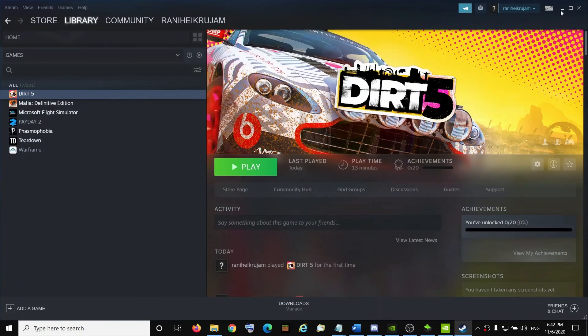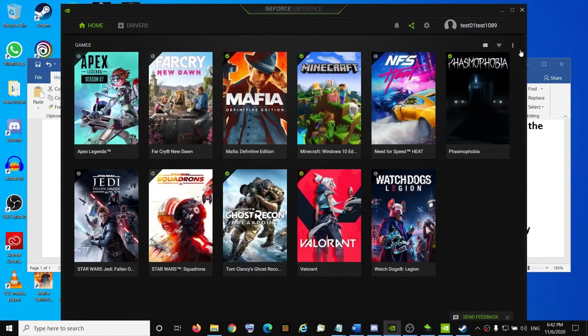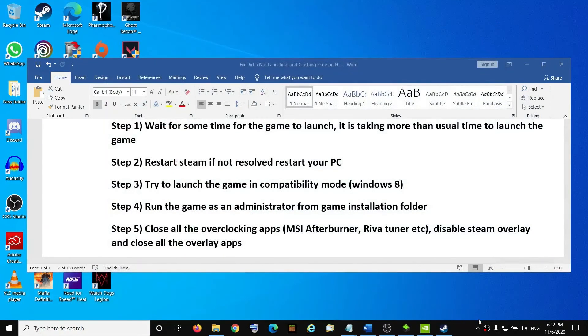Click Close and then try to launch the game. If you have any other overlay application running on the computer — such as GeForce Experience — go ahead and close it. If you have Discord running, close Discord as well. Right-click the Discord icon and click 'Quit Discord,' then try to launch the game.